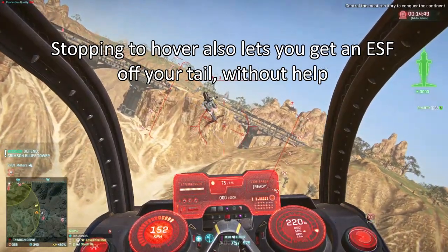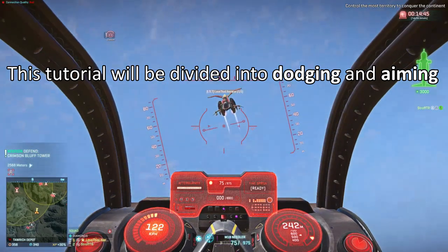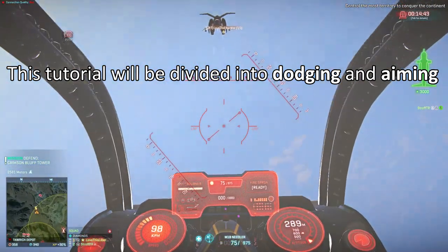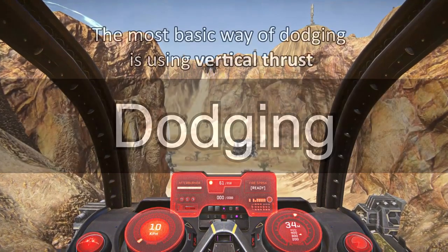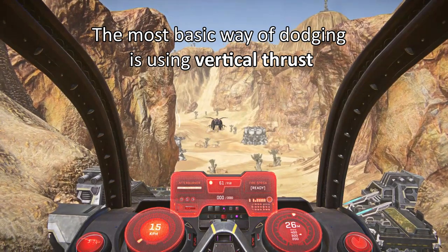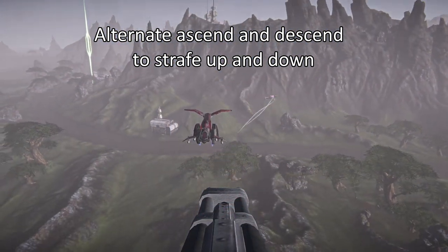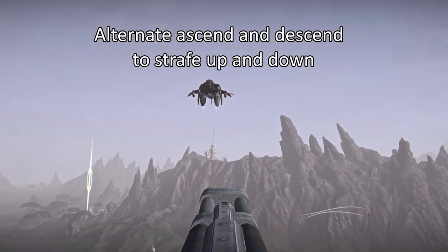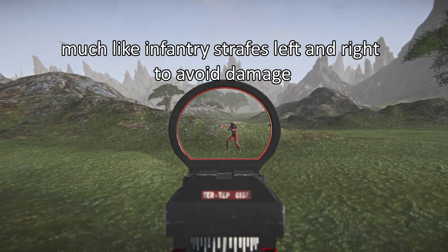Stopping to hover also lets you get an ESF off your tail without needing help. This tutorial will be divided into dodging and aiming. The most basic way of dodging is by using vertical thrust — alternate ascending and descending to strafe up and down, much as infantry strafes left and right to avoid damage.